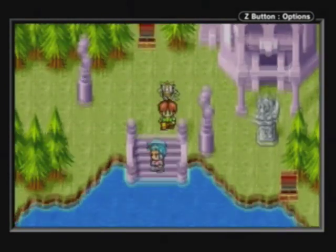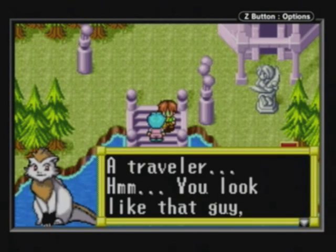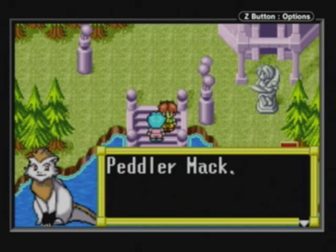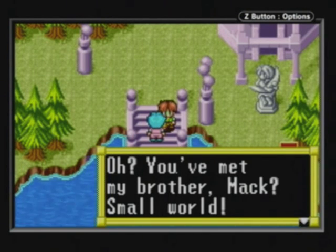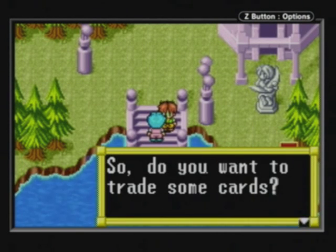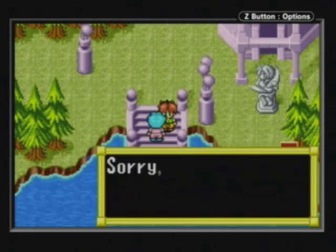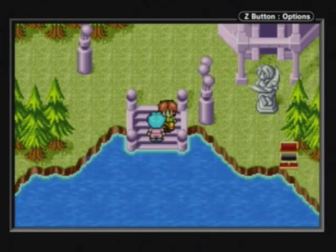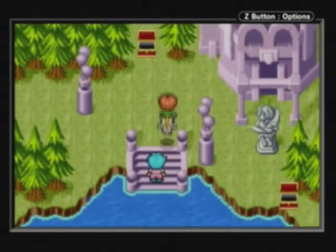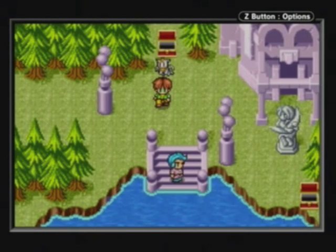The main thing you want to come to the spring for is this traveling trader. Basically with Game Boy Advance connectivity, you'll find one of four random traveling traders here and they'll trade cards with you. Whenever you interact with another game pack, it'll cause another person to come here and then you can do more trading. That's pretty much it.